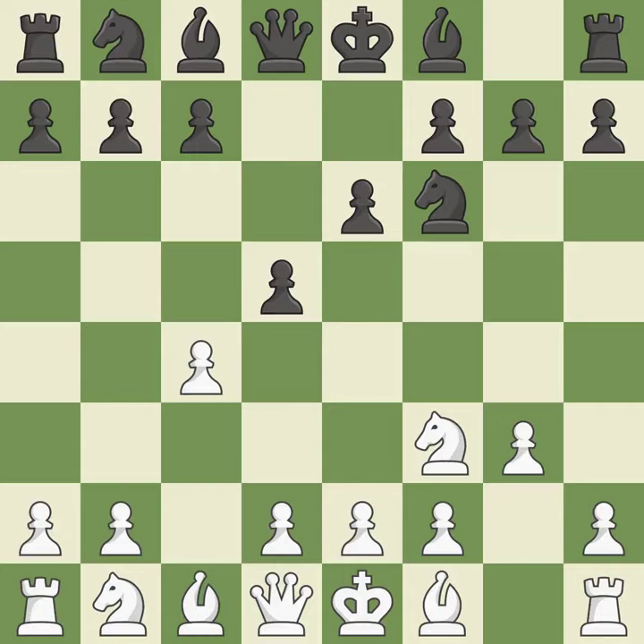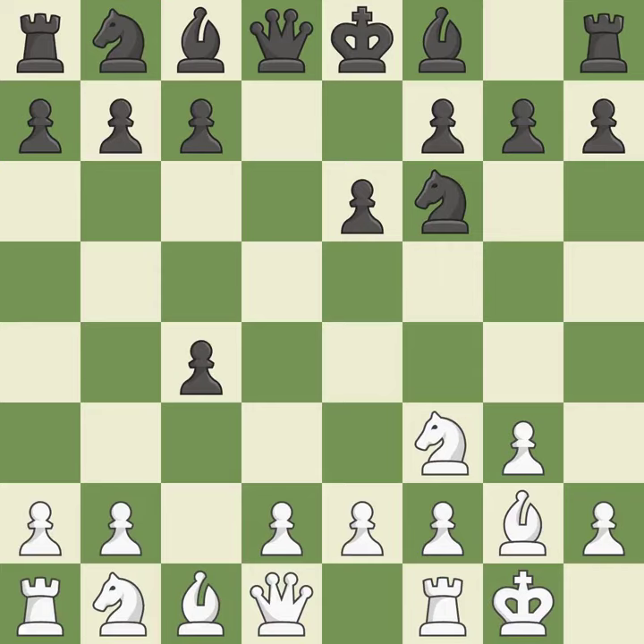As it moves into the centre, d5 engages the c4 pawn in combat. As a result, the bishop grows and gains flexibility on the long diagonal. dxc4 captures the pawn and opens the d-file. Castling gets the king to a safer square, out of the centre of the board, while also developing a rook. Castling kingside tends to be safer because the king is further from the centre.